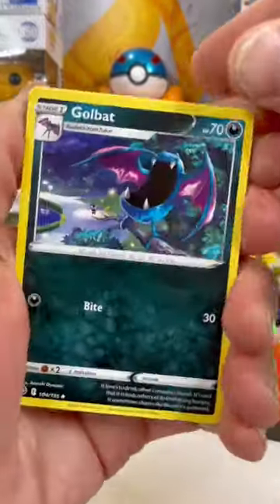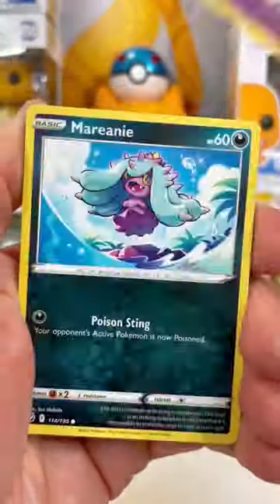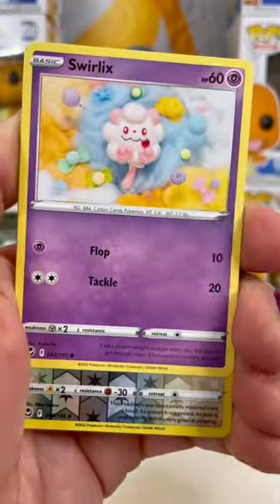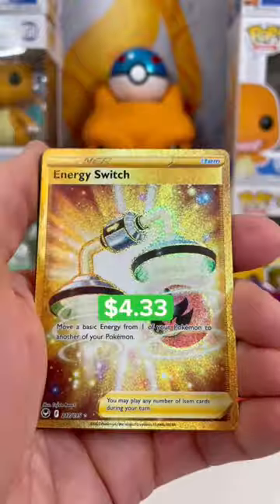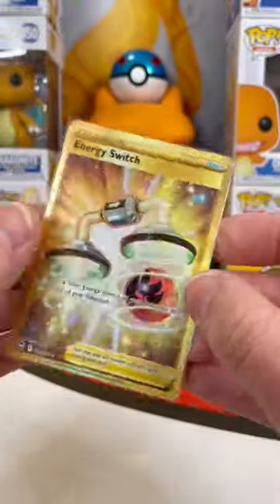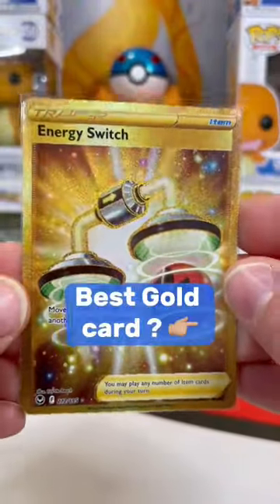Flip the V-Star. We got a reverse Archant, and that is gold. Energy Switch — beautiful card. Left pack just dominating. Which gold card do you think is the best in this set?